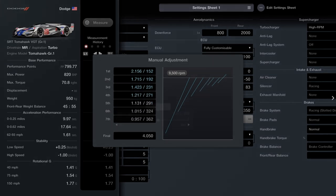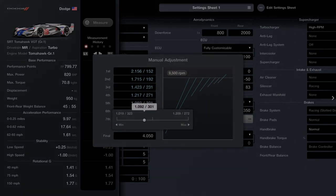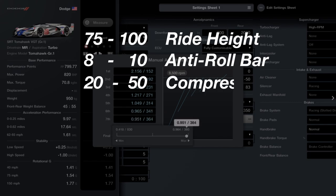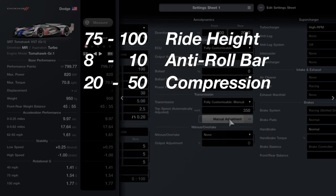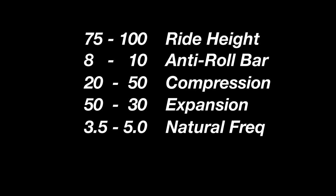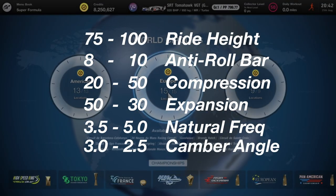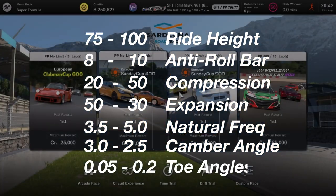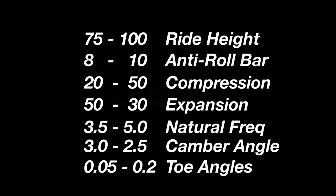You then want a high RPM turbo. Suspension settings: ride height 75 front, 100 rear. Roll bar 8 front, 10 rear. Compression 20 to 50, expansion 50 to 30, natural frequency 3.5 to 5. Negative camber angle 3 front, 2.5 rear. Toe on the front 0.05, on the back 0.2. Diff settings all set to 5.